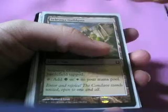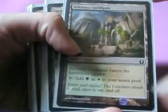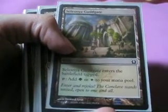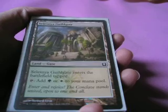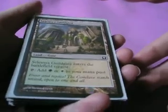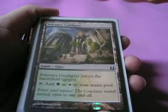I went Orzhov, of course — my favorite guild. And my secret guild was Selesnya, which I was kind of meh about. This is the deck that I ended up playing with. I got really crappy pulls from my boosters — only three creatures across all six of my booster packs. So I ended up having to put a lot of tokens in here, because I got a ton of token-creating cards.